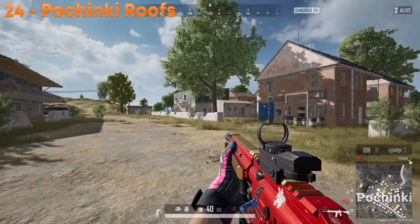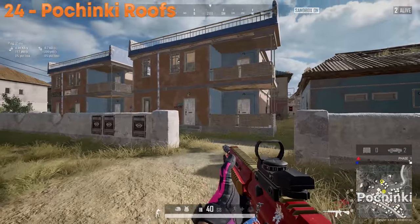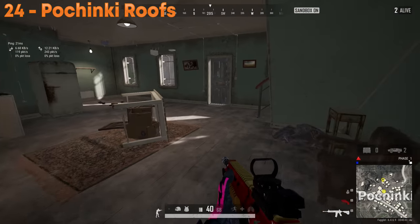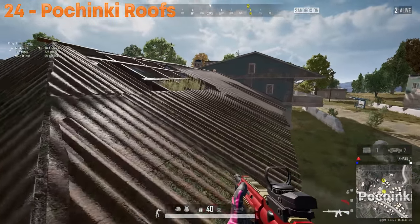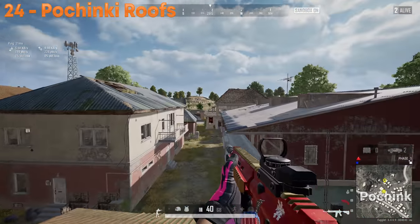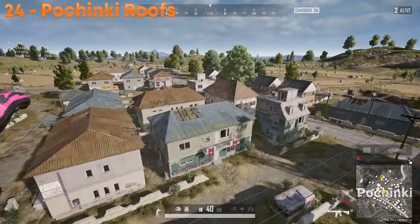My favorite play in Pochinki is to loot up the corner houses and then head to the main building and get on top of the roofs. Going out on the balcony and jumping through here lets you jump across this roof, that roof, and continue on. You can scout out from here and choose to continue the roof play from building to building.